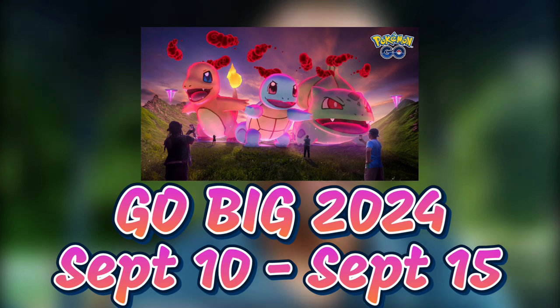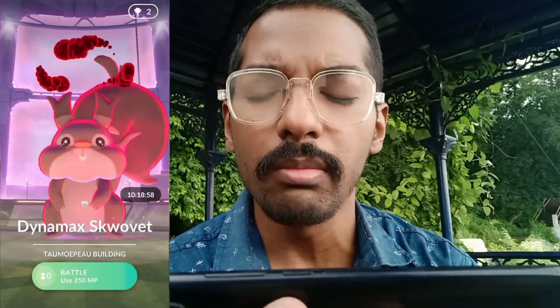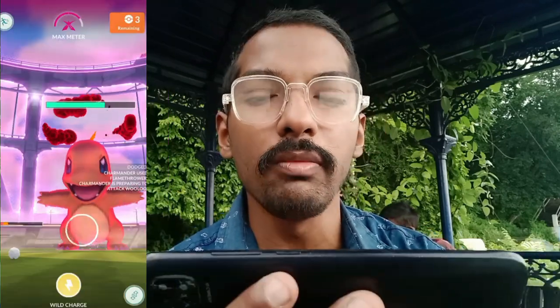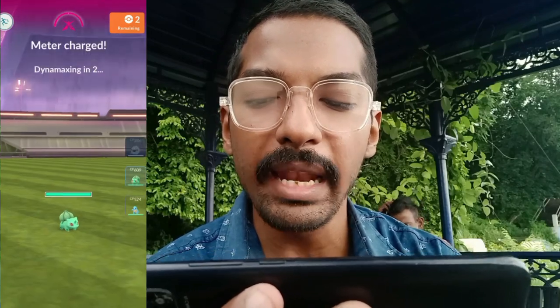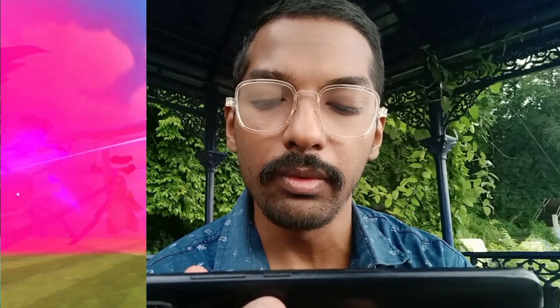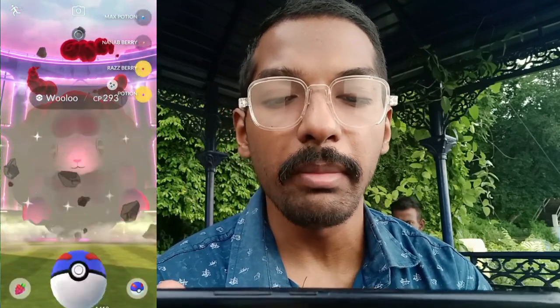Go Big is starting from Tuesday, September 10 at 10 a.m. until Sunday, September 14 at 8 p.m. local time. The following Pokémon will make their Pokémon GO Dynamax debut in one-star Max Battles: Dynamax Wooloo, Dynamax Charmander, Dynamax Squirtle, Dynamax Corviknight, and Dynamax Wooloo. Some can be caught from the Max Battle encounter, and if you're super lucky, you may even encounter a shiny Dynamax Pokémon!